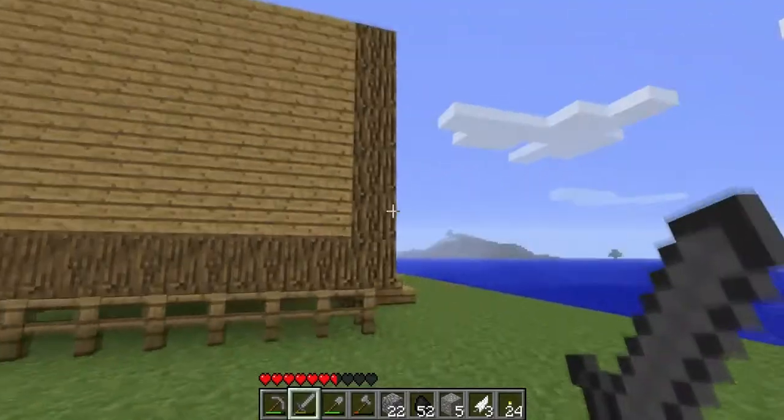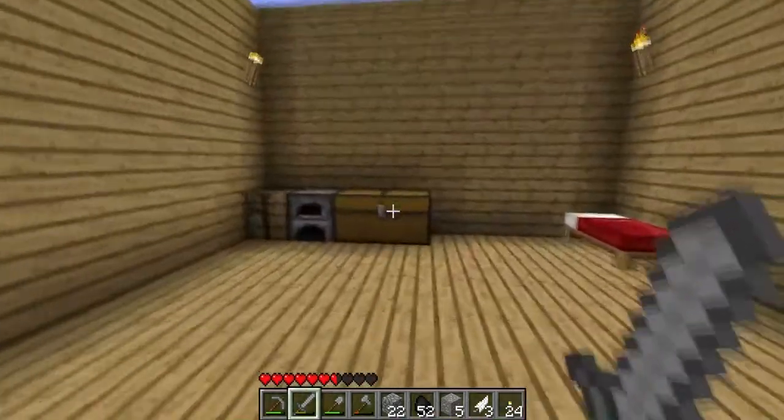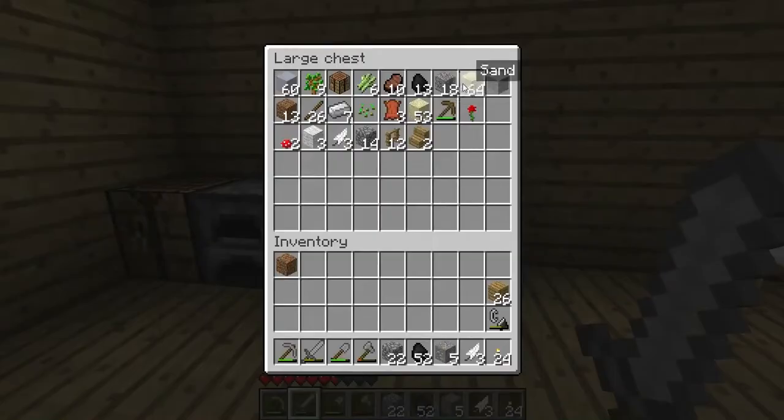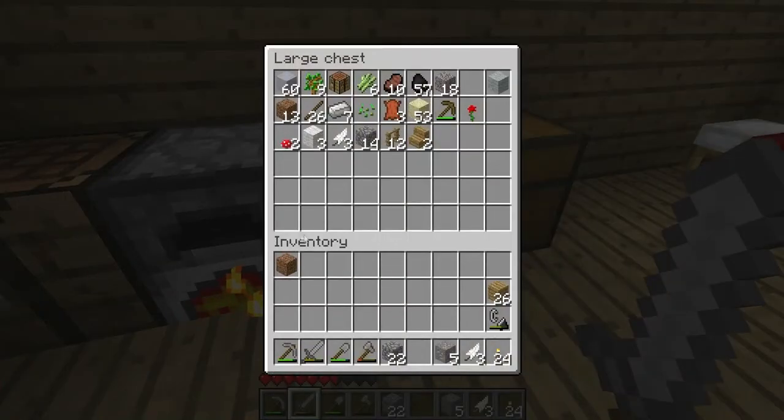How much sand do I have? 64 sand, which takes 8 pieces of coal. Put the coal in there too. Hey, I had coal in there already — nice.